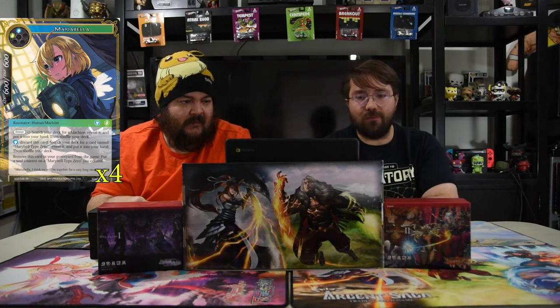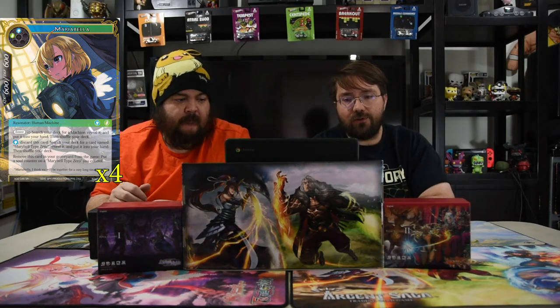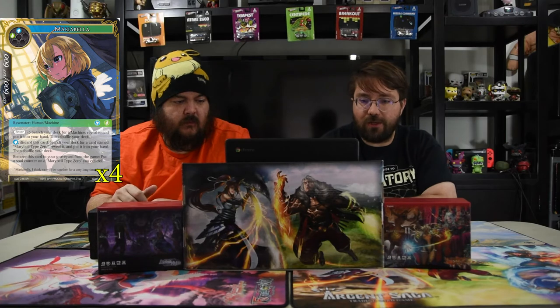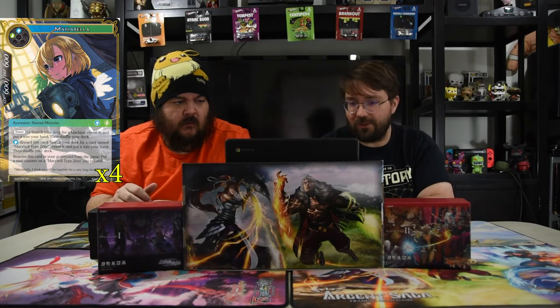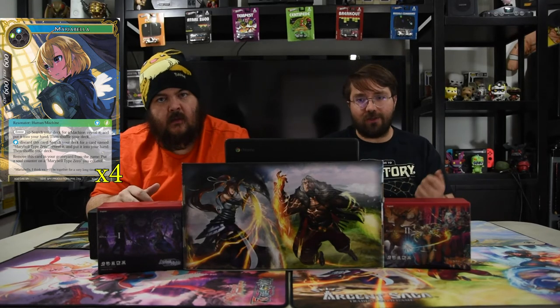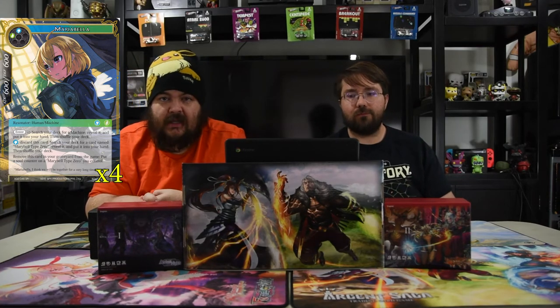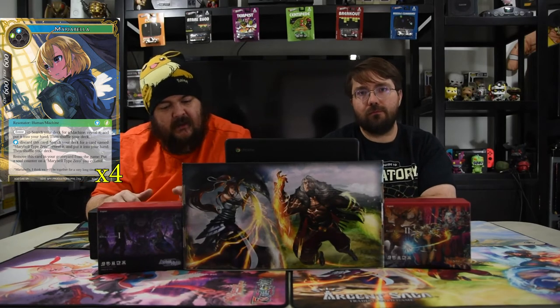Next up is Marybella — blue and green, 6/6. Enter: search your deck for a Machine Marybella and put it in your hand, shuffle your deck. Pay blue: discard this card, search your deck for a card named Marybella Type Zero, reveal it, put it in your hand, and shuffle your deck. Also, if you remove this card from the game from the graveyard, put a Soul counter on Marybella Type Zero. So she's useful in every zone — she gives you a Soul counter that Deus Ex Machina can eat later, and her search ability can fetch either Deus Ex or the other machine.